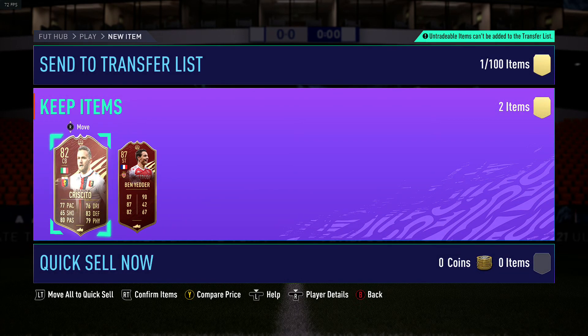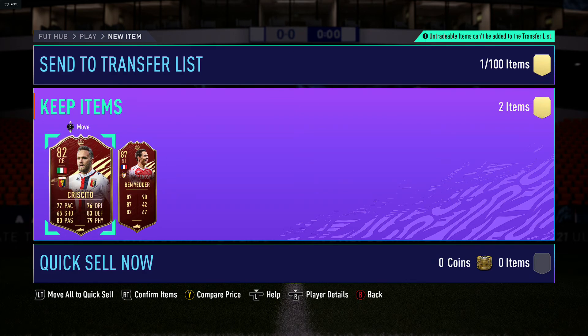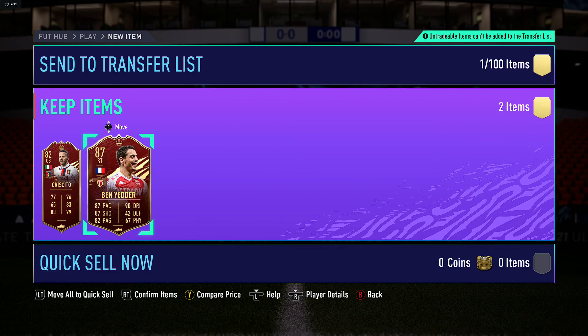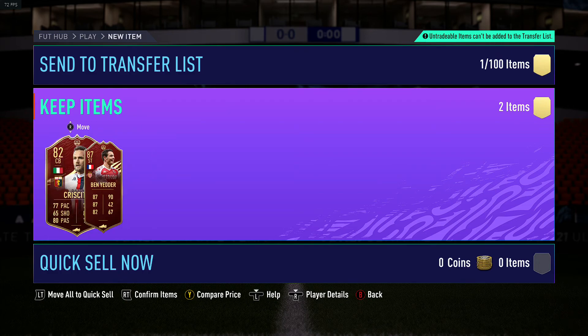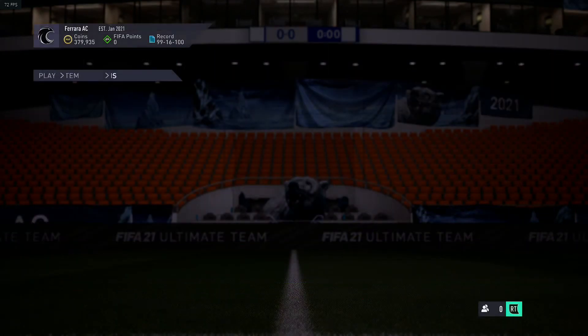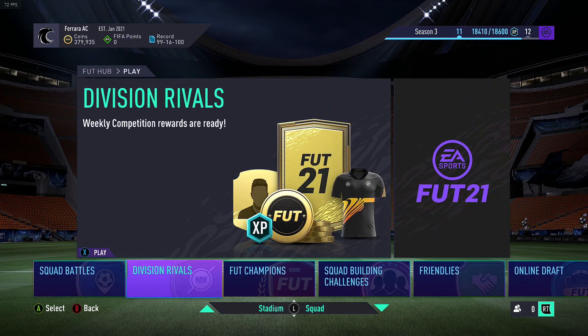I can't believe I got Ben Yadda, but I don't know how I'm gonna fit him - he's in a French league and he's French as well. This guy in the Italian league is Italian as well, so maybe it's easier to fit him. I'll have a think about how to fit Ben Yadda. I'll put a Hunter on him and a Shadow on Criscito. Now let's look at the Division Rivals rewards.